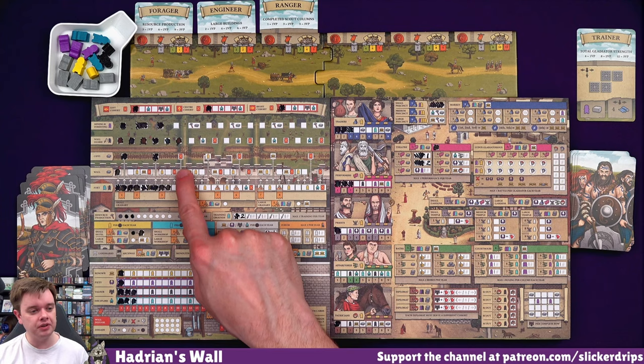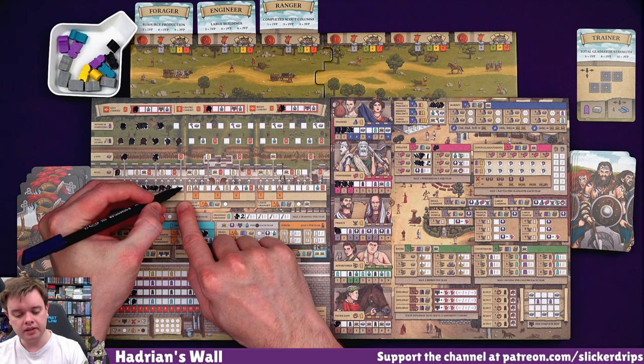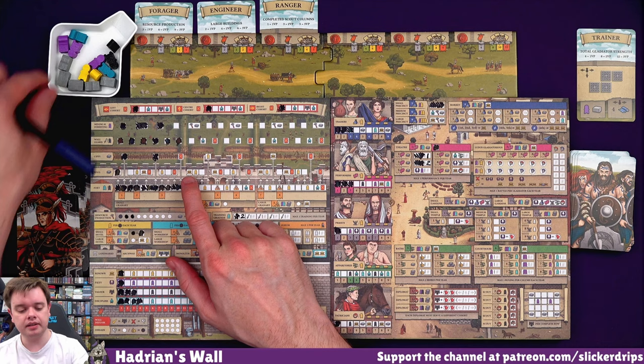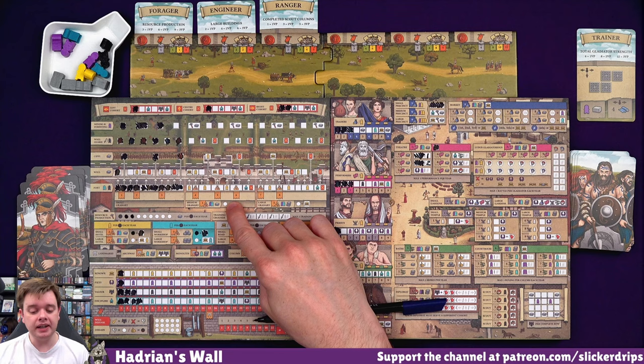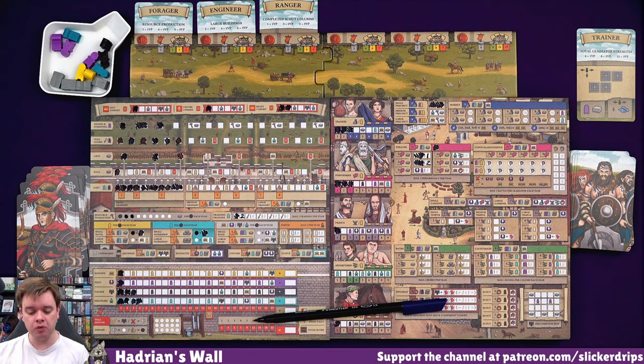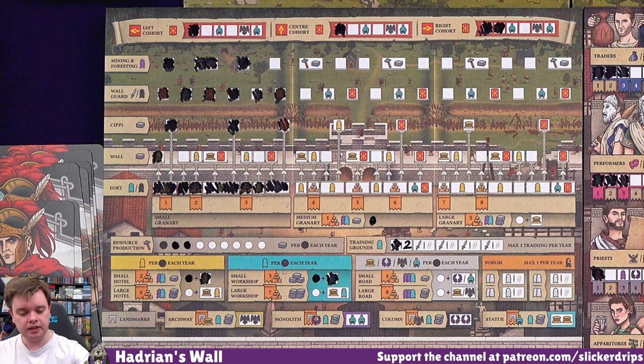Yes, I'm doing a cohort there. And then to spend a resource here on the Sippy, I need to do this space in the fort first. Let's spend a builder on that rather than a soldier. So that's going to give me a discipline. And then a resource moves me along here. So I can get another cohort - feeling like right. So if I want to keep going in either of these things, I'm going to have to build the granary. Maybe I should do that before I spend too much stuff. The medium granary - let's do it.